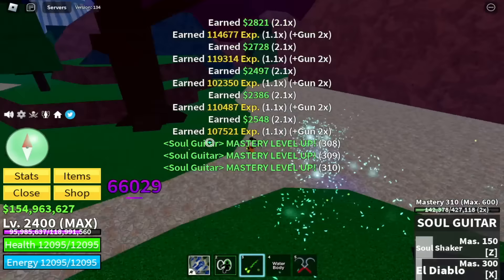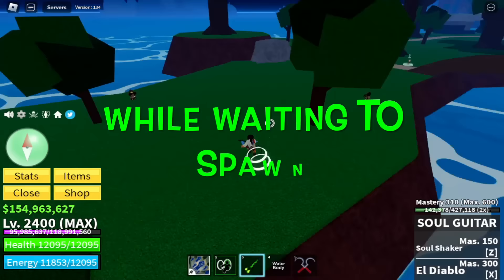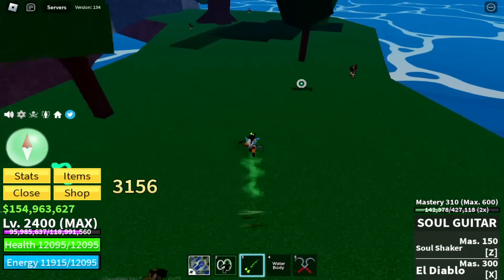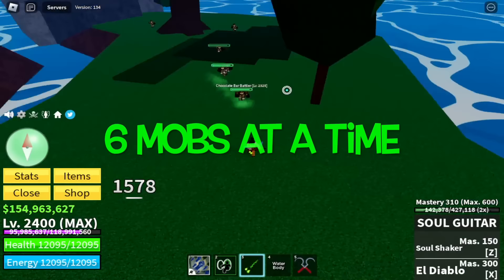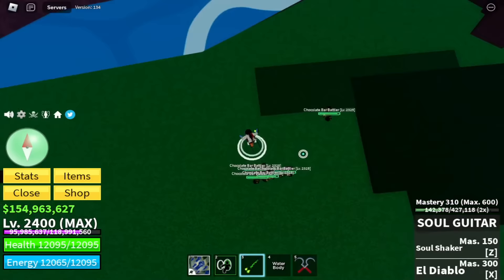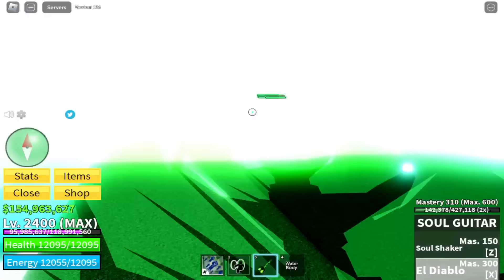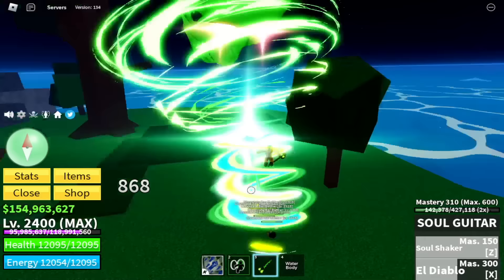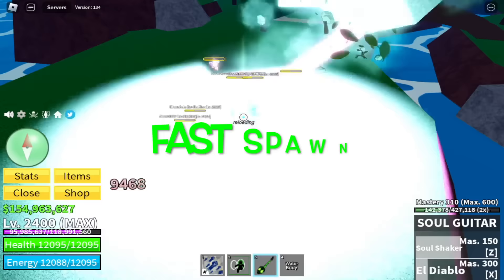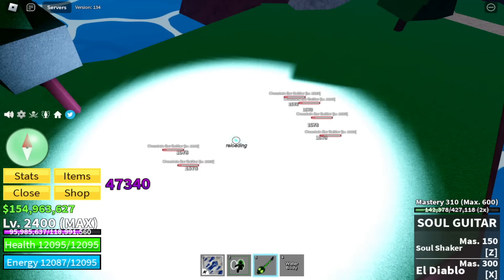Once you've defeated these mobs, you don't need to wait for them to spawn. Head to this area of the island. While waiting for them to spawn, just defeat the Chocolate Bar Battlers. There are mobs with higher XP compared to this mob, but you can lure six of them at a time — compared to the other mobs here where you can only lure five. They're easy to defeat. Always use your Observation Haki. Just use your left clicks. This strategy is better compared to boss hunts if you have a private server, because they spawn really fast. Our target is Max Mastery, Mastery 600.